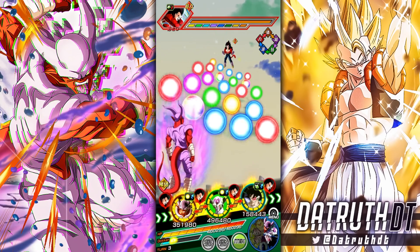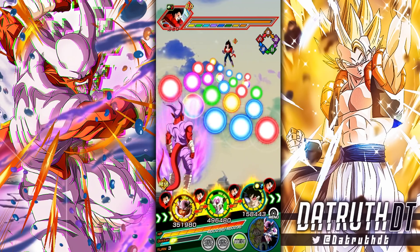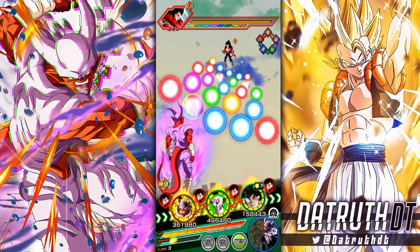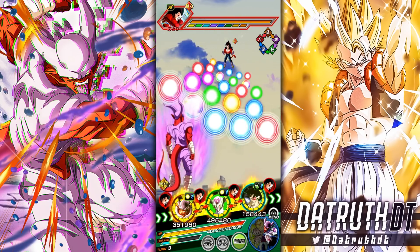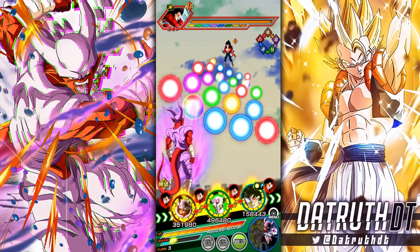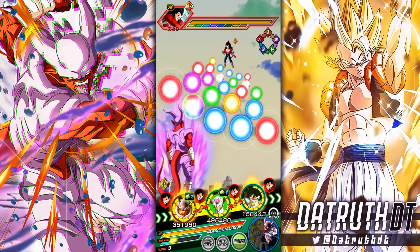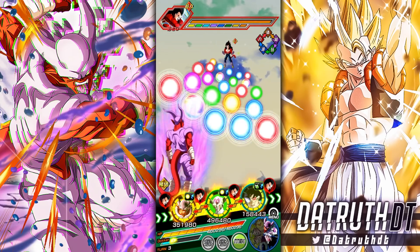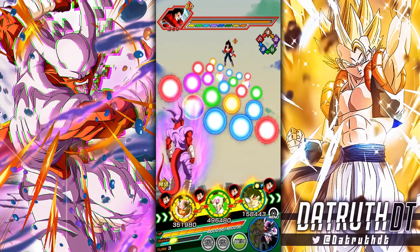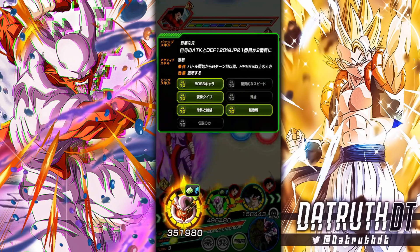For Super Battle Road, Janemba is one of the better defensive options you can run. In long events though, Janemba is god — once you fully build up his passive, damage is no longer an issue and his defense becomes even more impressive. By the time you get to the end of something like the Legendary Vegeta event, few units can match Janemba between offense and defense, and his ki blast nullification makes him look very impressive.